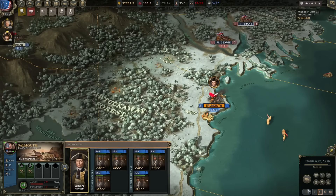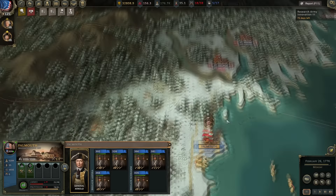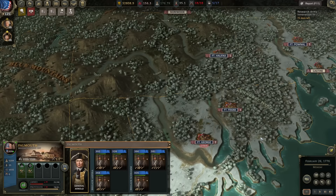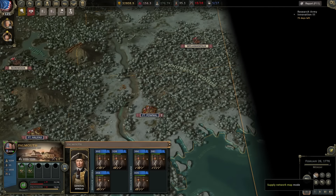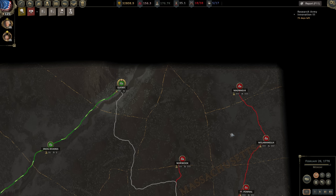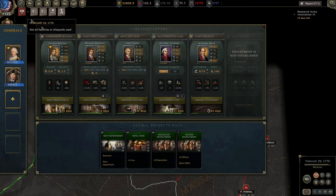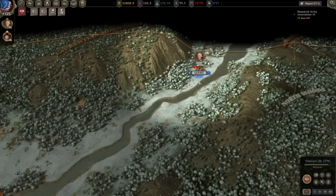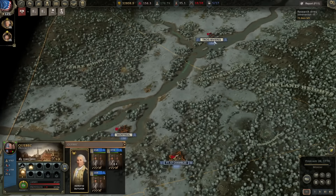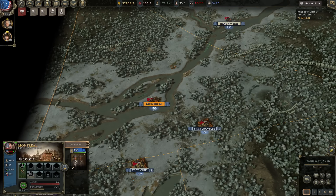Do they have any more ports? They've got Castine, which they took from us — a nice little port up there. I don't know if any supply comes off-map or if the base on the edge generates supply. We are generating a bunch of recruits in Canada — I guess they like my bounties. Moving troops down to Albany.